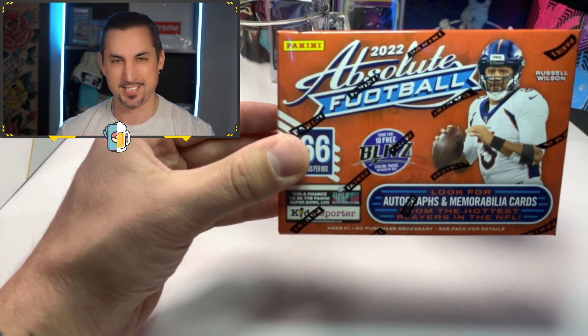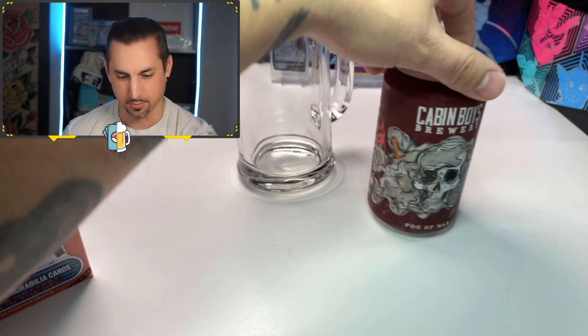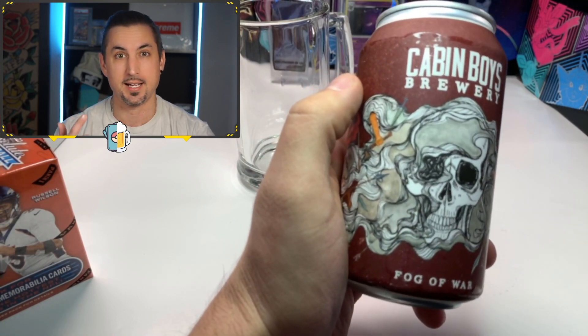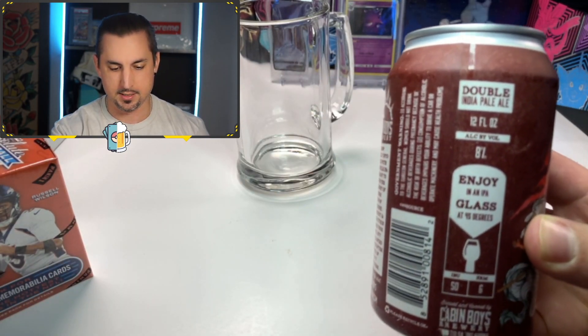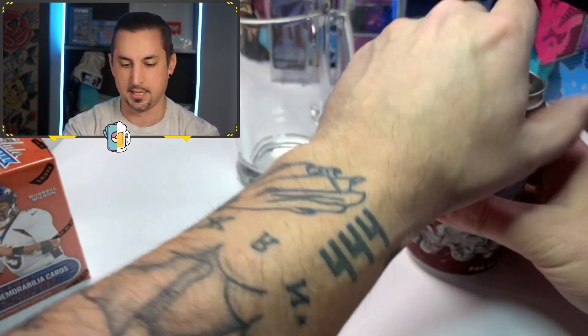We got to show you what we're drinking today. We got the Cabin Boys Brewery Fog of War — another one from my guy, just another vegan on YouTube. I'm really excited for this one because this is another double IPA. I just finished the Hoptometrist, which was another double IPA, but this one I was excited for too.